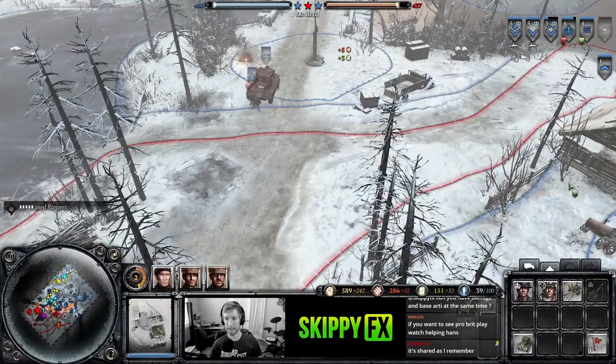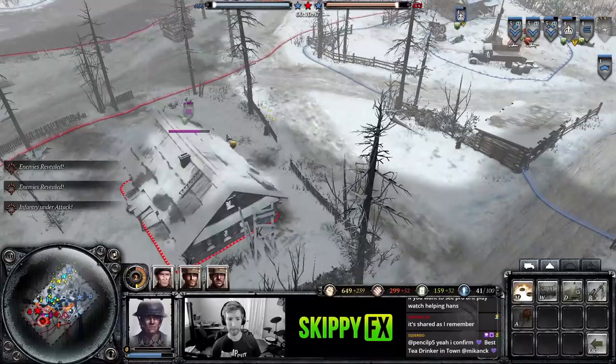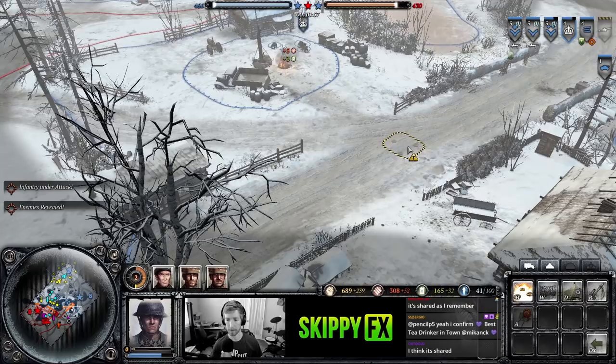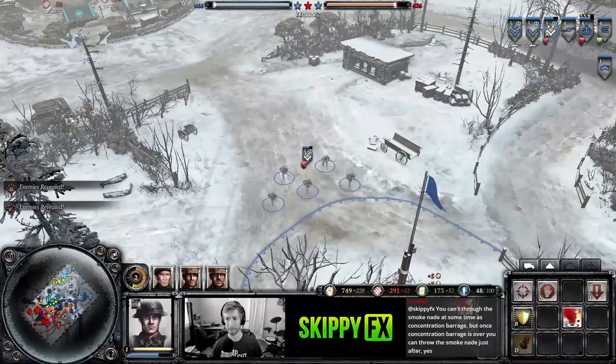We got the mid VP — but I think I need to get an AT gun. We're ten minutes into the game and I don't have AT — that's a big mistake. I got caught up in these fights. I'm going to plant a mine on these advanced positions. A good strategy could be to put your AT gun just in range of a mine so when a vehicle hits it, you have an AT gun there to follow up with another shot.